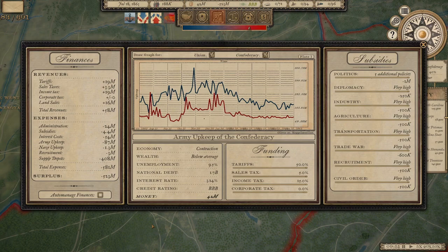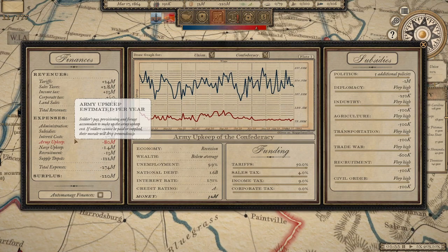Despite a significant army buildup in late 1862–early 1863, upkeep costs fell to around 50–60 million — a decline of nearly two-thirds from around 125–150 million projected annually in early 1862. I think a lot of that is attributable to the Impressment Act. At 37 months out, overall costs are quite low at about 80 million. The takeaway: the Impressment Act is worth it, especially if you're in dire fiscal straits.